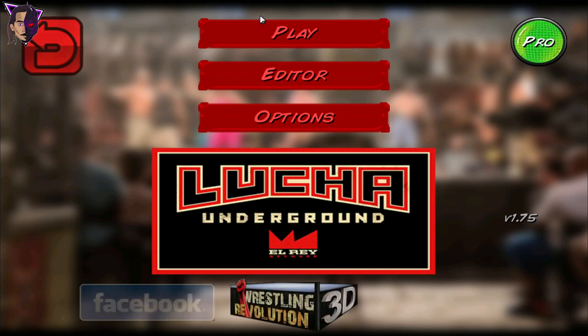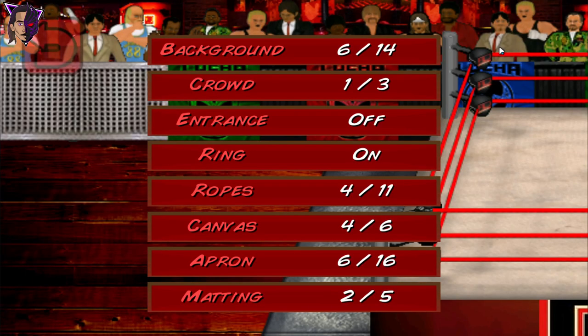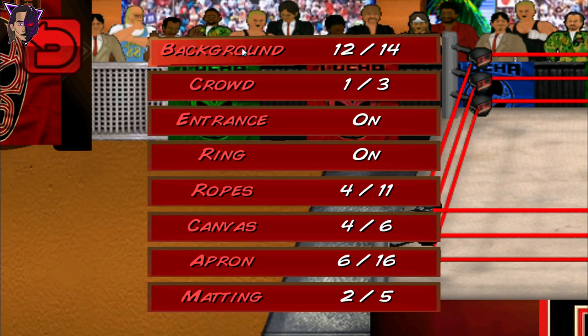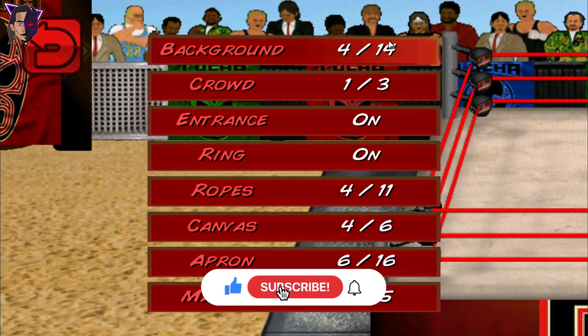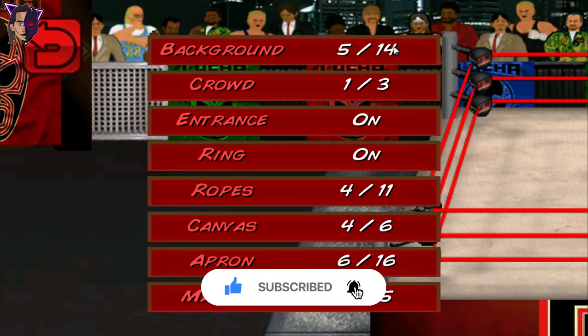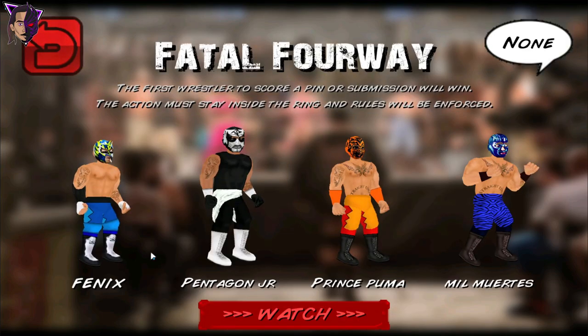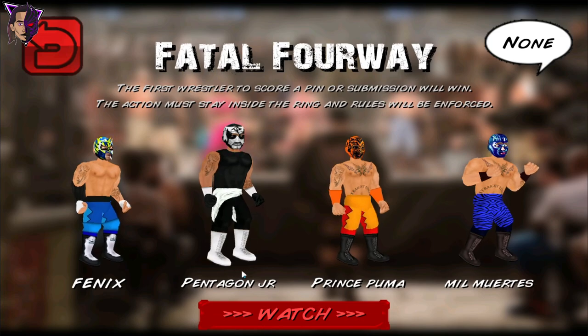Now let's check out the arenas. This has very basic arenas — like 3-4 modded arenas. So it doesn't make much of a difference. Let's select a random one. Now let's see a small gameplay. We have a 4-way battle match of Rey Phoenix, Pentagon Jr., Prince Puma, and Mil Muertes. Let's begin.